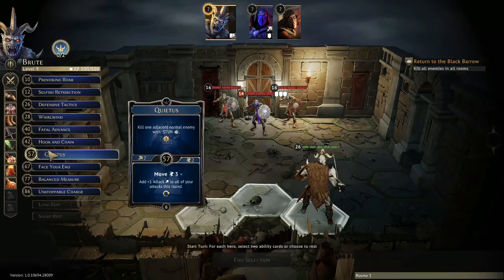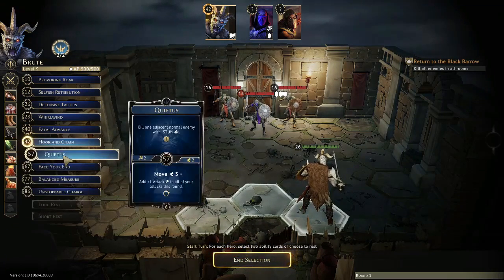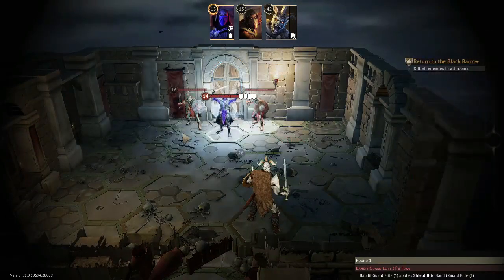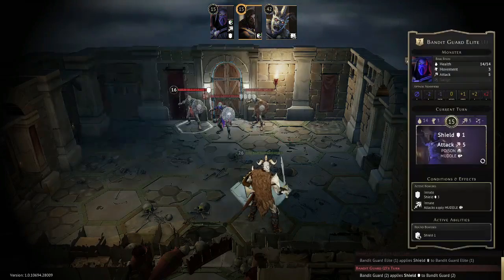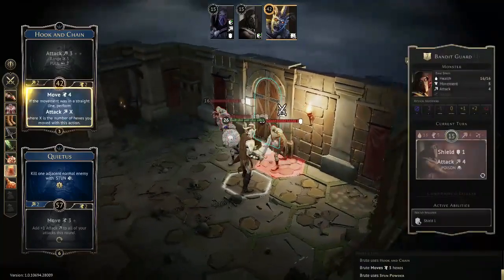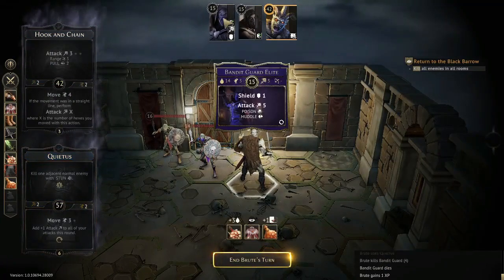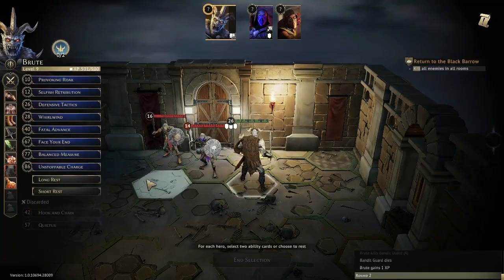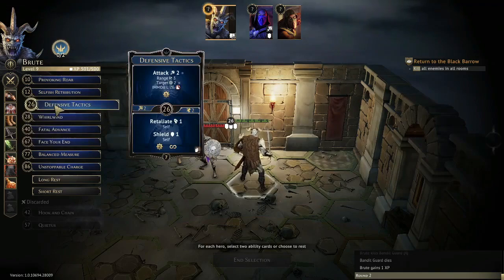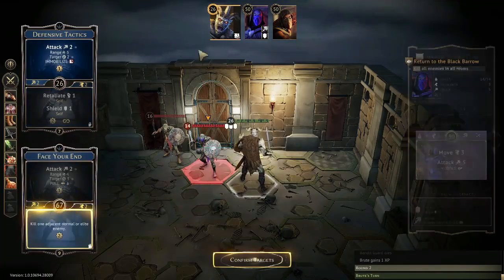We're going to start with Hook and Chain and Quietus. Hook and Chain gives us a move-and-attack bottom, so we can throw Stun Powder on that attack and kill with Quietus. This is really good RNG. The only thing that can go wrong on turn 1 is if they move at initiative 30, because then they surround you and since you do a Move 0 with Hook and Chain it won't let you do the bottom attack — you'd basically have to restart the round. But this is the best case where they didn't move or went faster than me and didn't hit me. Since this guy is far away, I'll go Defensive Tactics to immobilize him — he could have gotten his ranged card and still attacked me, but it wouldn't be a big deal.